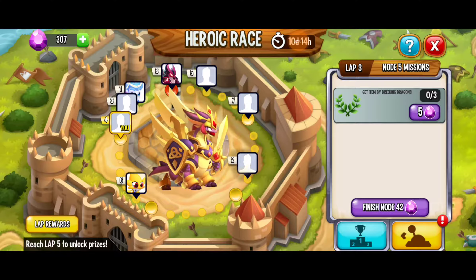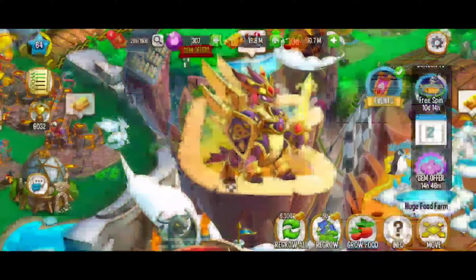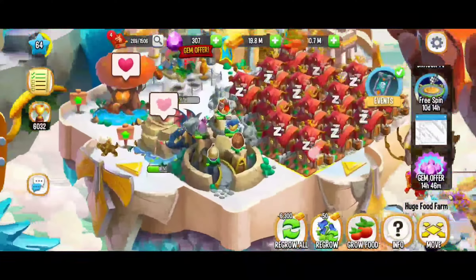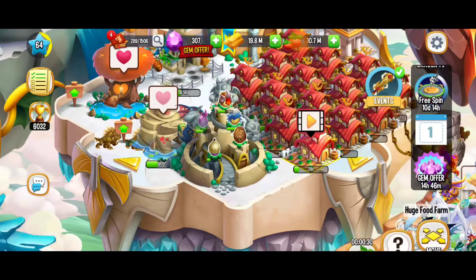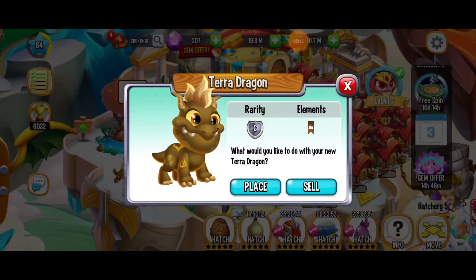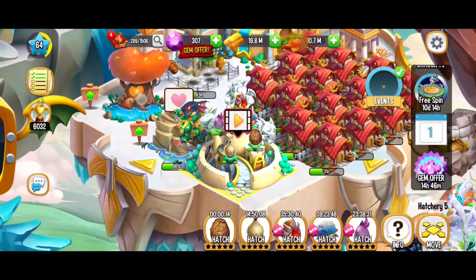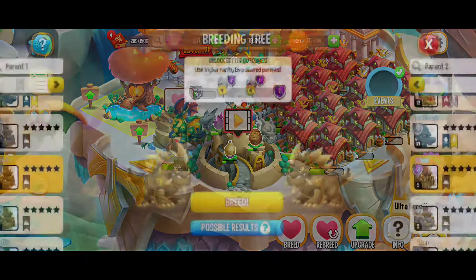Now we're going to have to breed 3 dragons, and there's no minimum on this — no wait time. I'm going to reset that food and then go to the hatchery. We're going to sell those terra dragons and keep breeding all day.